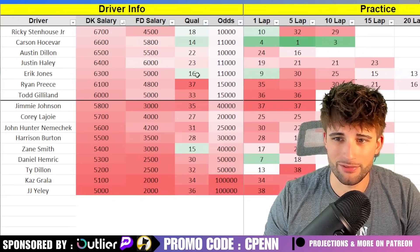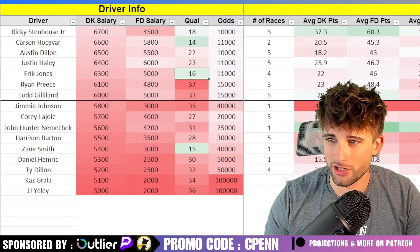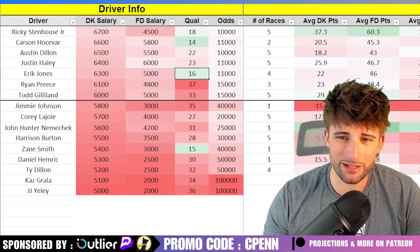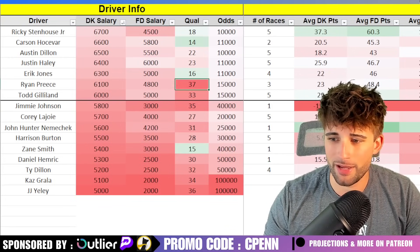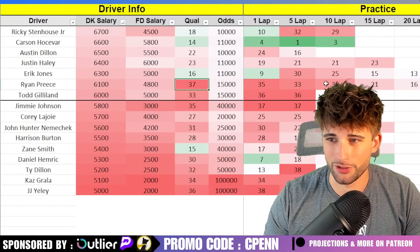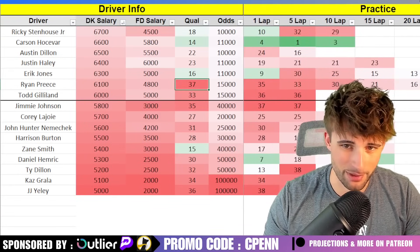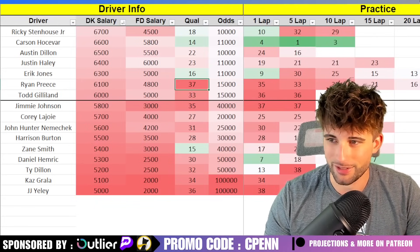Eric Jones starting in 16th — that's a bit far up for me. Kansas has been a good track for him in the past during his JGR days, but he'll probably be around 15th to 20th — not much upside. Ryan Preece should have some ownership starting all the way back in 37th. Looking at his practice speeds: 35th, 33rd, 30th — not super fast by any means, but he's starting nearly dead last and should be able to gain at least a few spots.